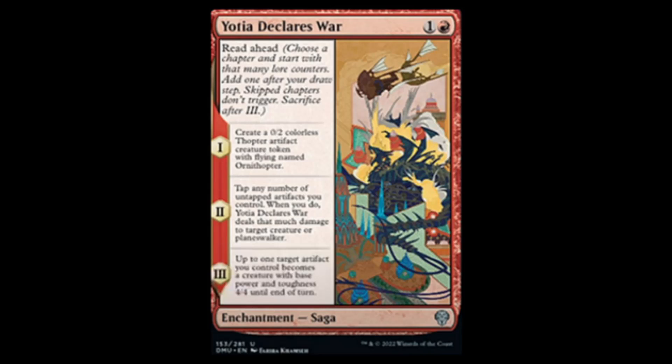Next we have Yotia Declares War — red and one with read ahead. For chapter one, you create a 0/2 colorless artifact creature token with flying named Ornithopter. For chapter two, tap any number of untapped artifacts you control — this card deals that much damage to a target creature or planeswalker. For chapter three, up to one target artifact you control becomes a creature with base power and toughness 4/4 until end of turn. Not too bad — it'll probably go well with the Mirrorbreaker saga, and as an uncommon I think it will see play.